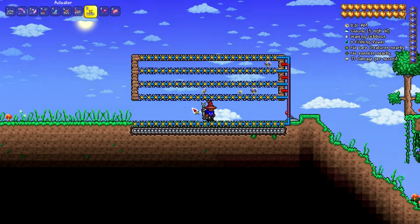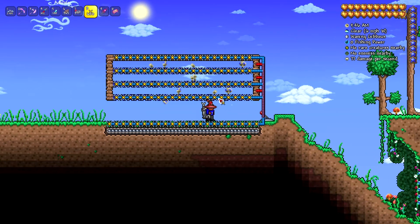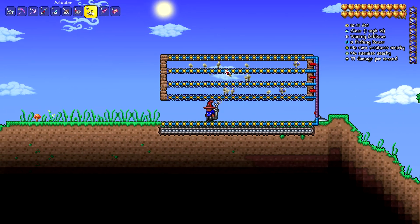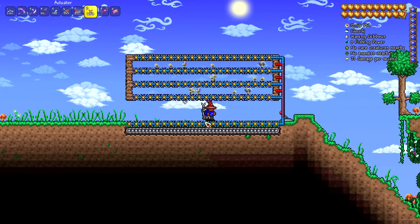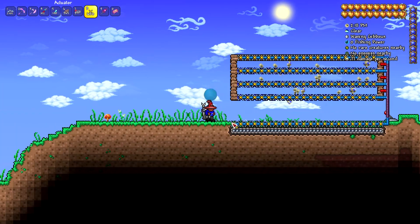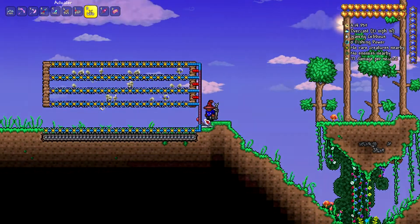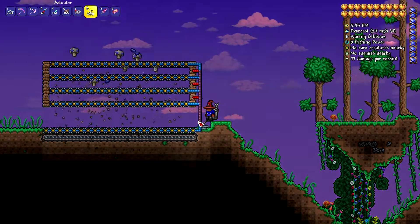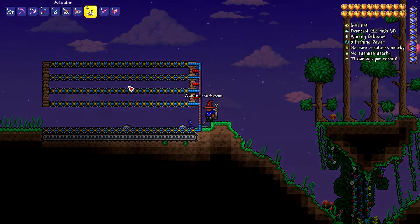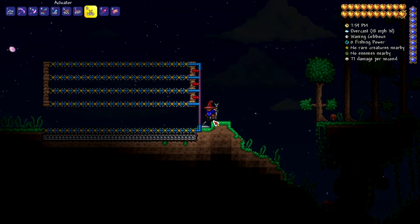So, how does this work? Let me show you. All you have to do is put actuators on all the blocks that the mushrooms grow on, as well as the top block, and also the one covering up the conveyor belts. You don't have to cover up the conveyor belts, but if you'd like to walk right here, I recommend covering the conveyor belts, and you just hook them up to a lever. When you flip the lever, they all fall because the blocks are actuated, and they land on the conveyor belt, which brings them to you. Pretty simple.